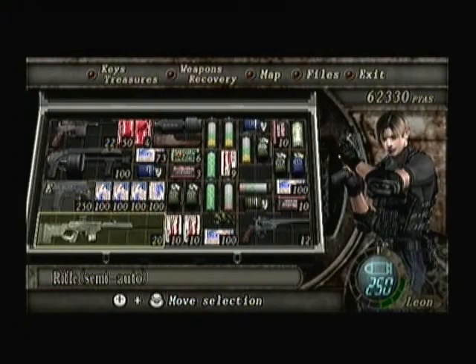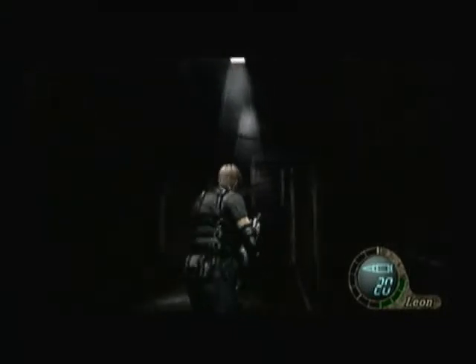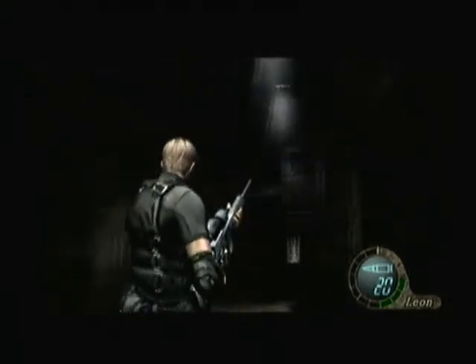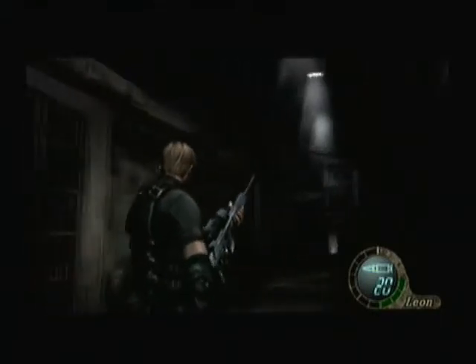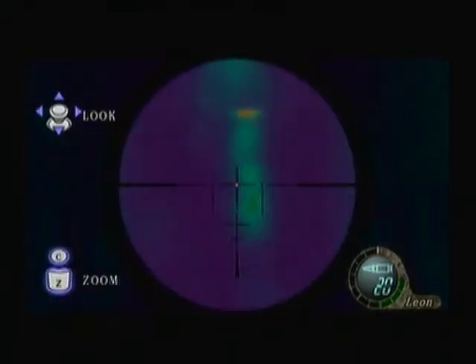Coming up here is something that Ada somehow avoided because she cheats and uses action replay codes, I think. Rifle ammo — why could they be giving us that? What enemies do we always use rifle against? There's that sound — I know that sound. But do you know that sound? That's the question.